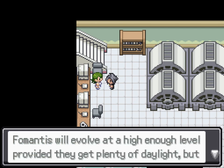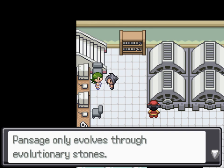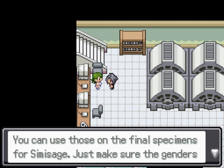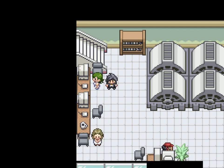So as I said, you need the Pokémon to be fully evolved. Fomantis will evolve at a high enough level provided they get plenty of daylight, but PanSage only evolves through evolutionary stones. Fortunately we've got some spare ones - and I get two leaf stones. This is most odd because normally Amethyst doesn't give you freebies. Normally you'd have to go searching for leaf stones. Normally they'd be locked in a chest at the bottom of the ocean, guarded by a Kyogre or something. Come back when you've got them. Okay let's do it!